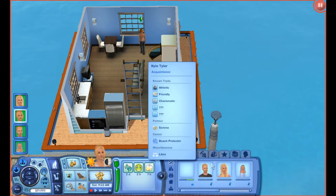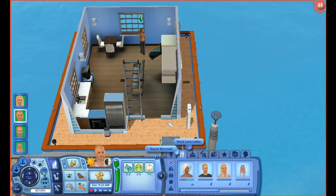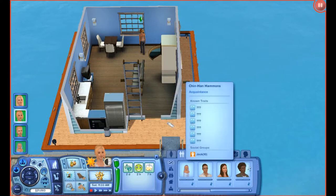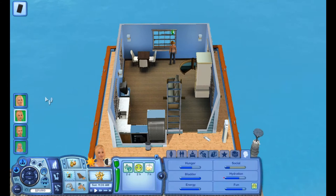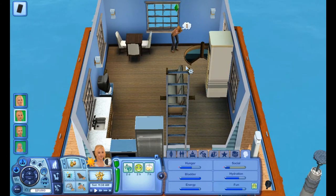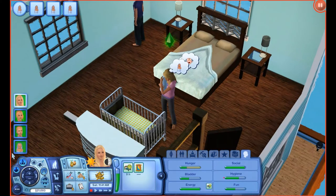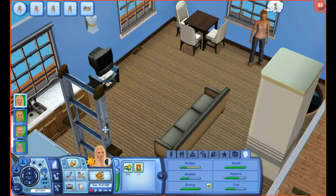She definitely needs some social so she's going to call up her friend Maya. Oh, she can't call her friend. Let's just call him and talk because she just needs some social. So she's taking care of Nathan and then she's going to put him back in his crib and come downstairs.